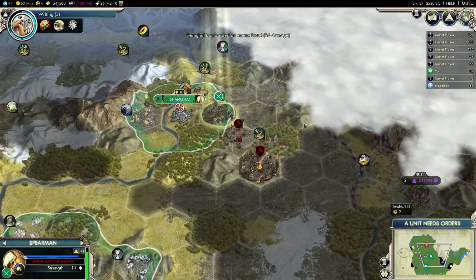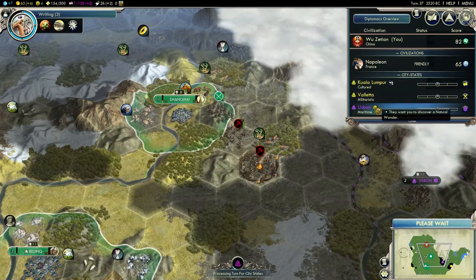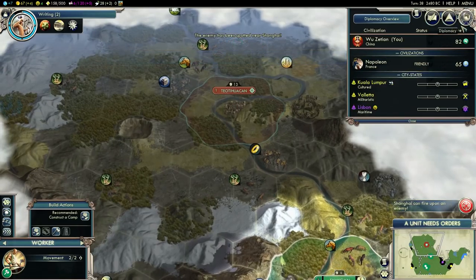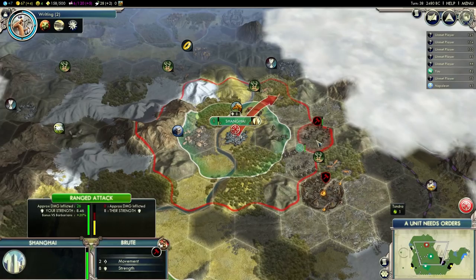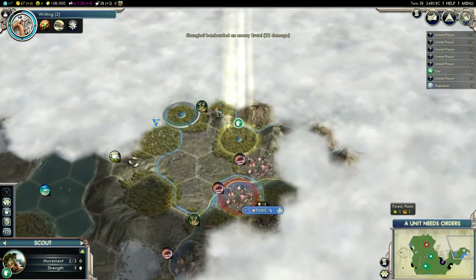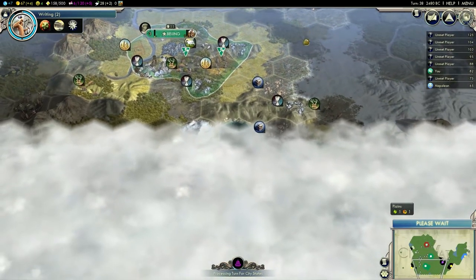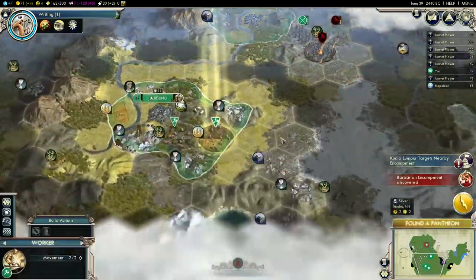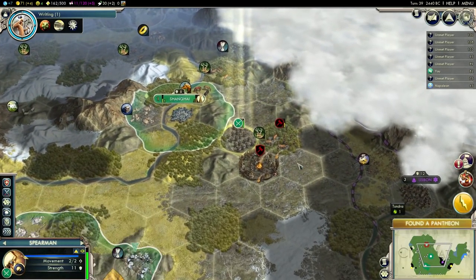I need to get rid of that camp — I don't want a barbarian camp three hexes away from my city. No quests for the camp unfortunately. A city-state wants me to discover a natural wonder — why did they not want that 20 turns ago when I discovered that wonder over here? It's turn 38. Now they want a natural wonder. Give me some other civilizations other than Napoleon. I guess you can already see how this game is going to be quite different from my other ones — this map is very, very different, but I like it so far. It's going to be interesting.